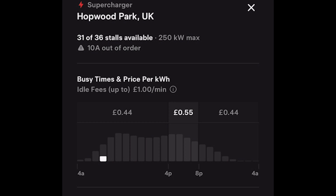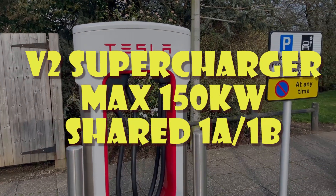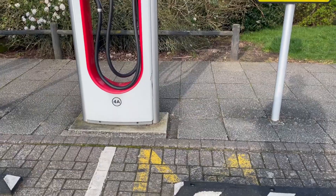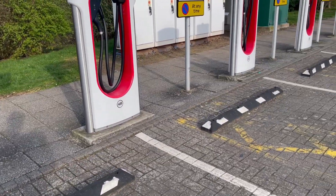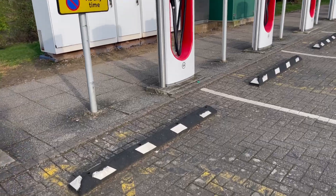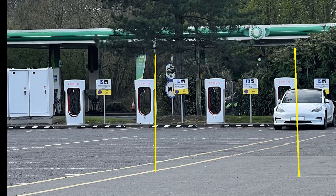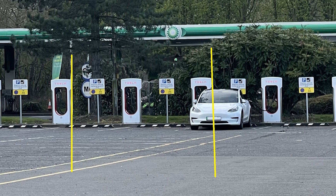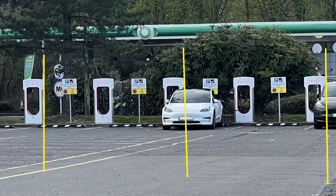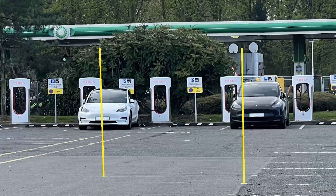What it doesn't explain is that some of those stalls have a different power rating to others, so depending which one you use you get a different maximum speed. Identifying an individual supercharger stall and what type it is is really important. Let's start with the V2 ones — these have two handles on each unit. They're also numbered 4a, 4b, 5a, 5b, etc., effectively in pairs. With V2 chargers it's important to understand that if you are sharing a car on a pair, your maximum power is halved.